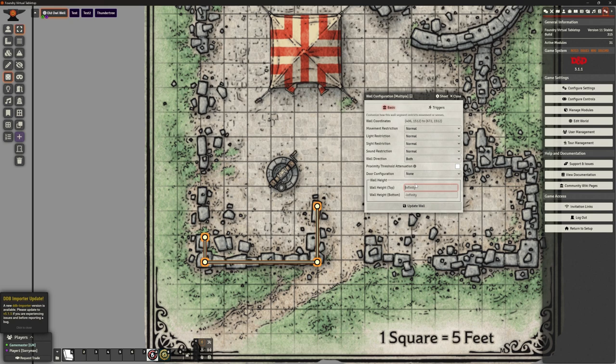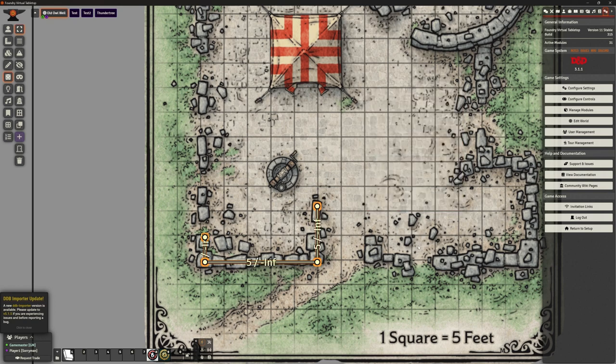But we can define how high that wall is. I can say that's a five-foot wall. The bottom wall at minus infinity means it goes all the way down, so we can leave that as it is. This is now a five-foot wall. If we update that, because we've got that display option on, it's actually telling us it's five foot to minus infinity. And hovering over it, that tooltip shows the top is five and the bottom is infinite. So we have a wall that is of a different height.